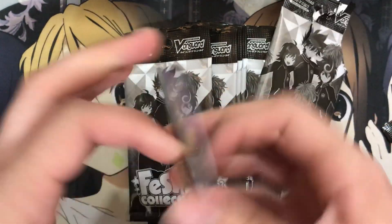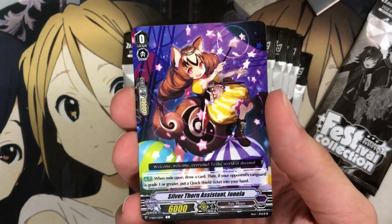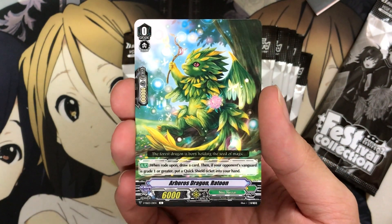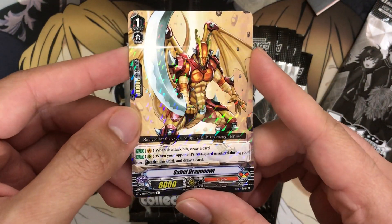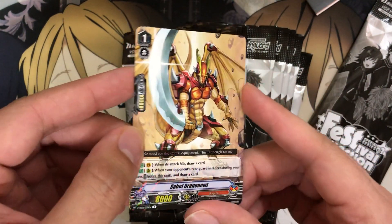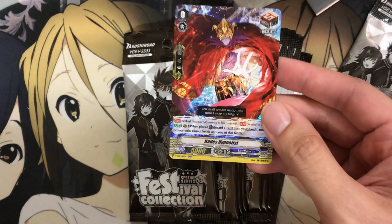Let's see how we do with the last box. Starting off, we're already getting a different starter — we didn't pull Inelia. Arboros Dragon is also a new one. Our rare is an awesome one — Sable Dragon Nude. This card was so expensive for Kagero; I'm glad they finally made it more affordable. And we've got Hades Hypnotist — I spoke of this card and we pulled it! That's great. I might even just pick up more of this set — it's just a good reprint set to have for trade bait.